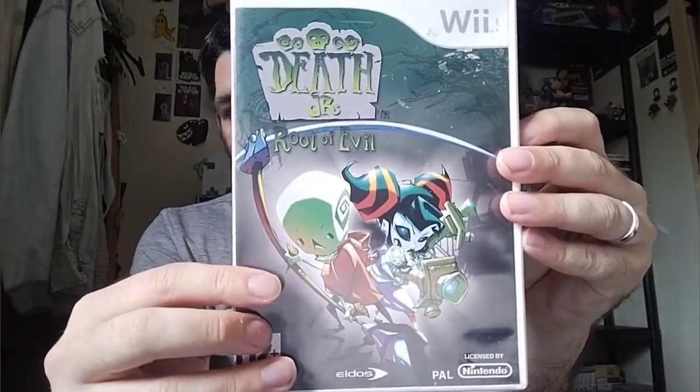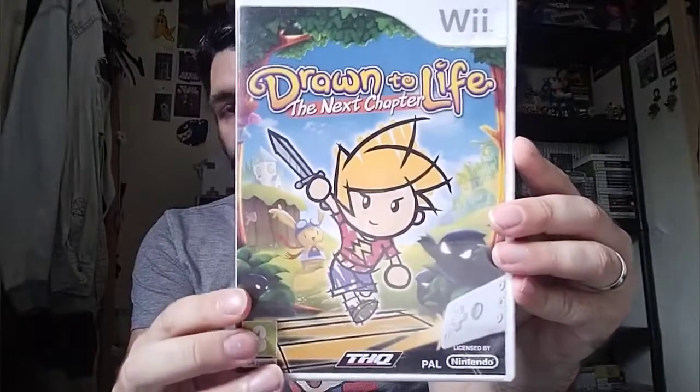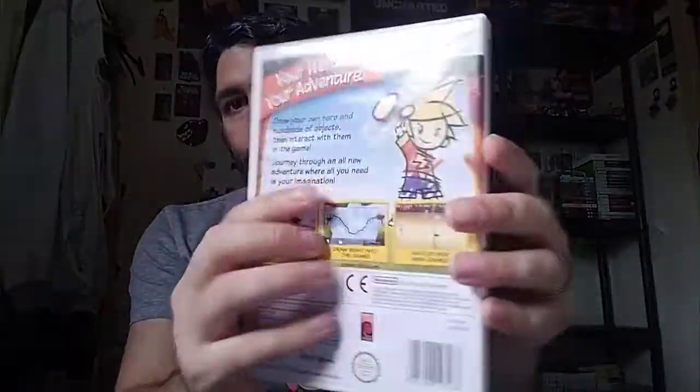And then there's Death Jr.: Root of Evil — an awesome game. I'll show you the inside. That's three games now. There's also Drawn to Life: The Next Chapter. There's the back and there's the disc and manual.